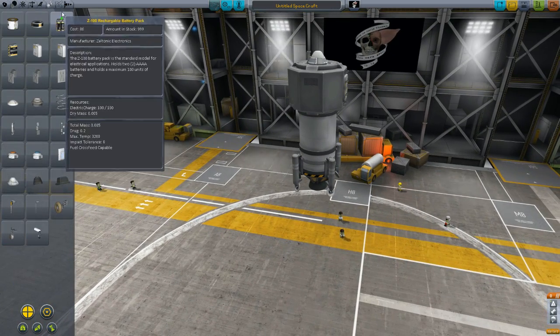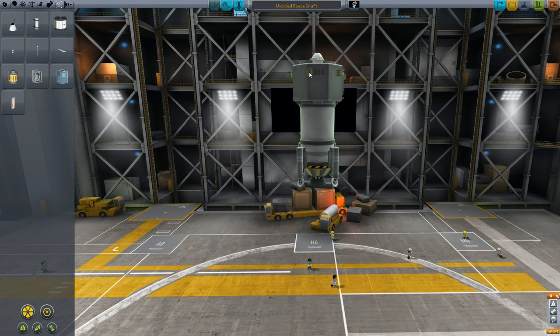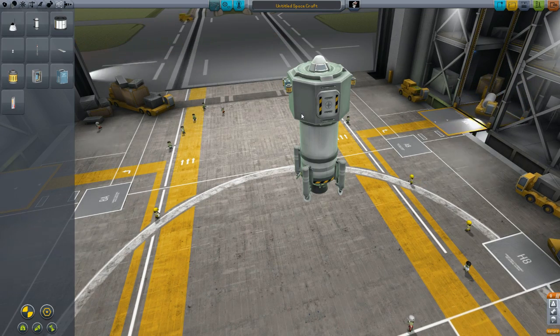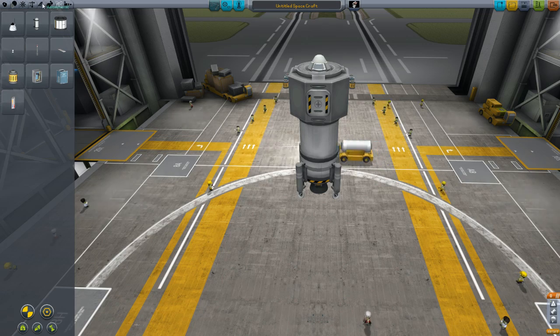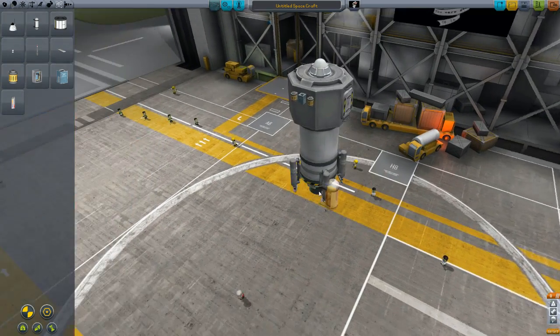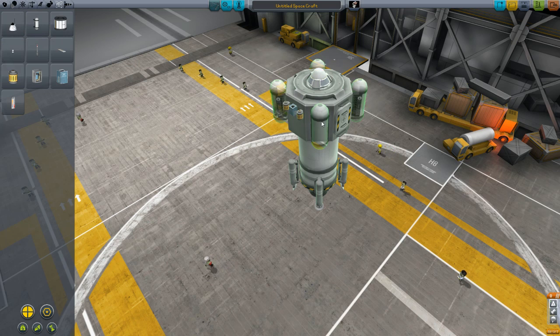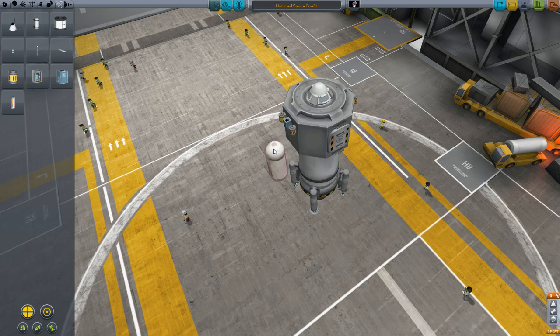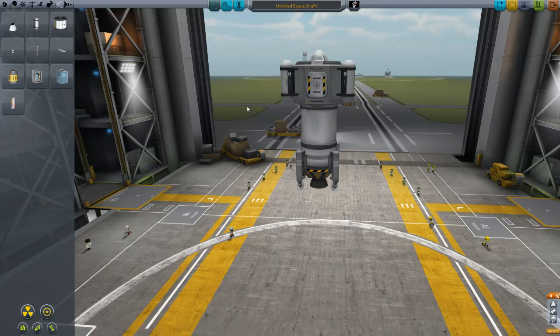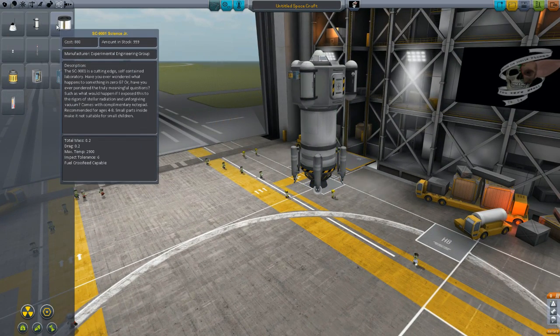Let's put four of these — we'll take four readings with those at each biome — and two of those. We'll also have an EVA report and a soil sample for each biome we land on with each lander. We probably want some mystery goo. Let's do a three-times symmetry — I'd like it to be symmetrical but not too bulky. There's really no room for Science Junior, so we're not taking that.